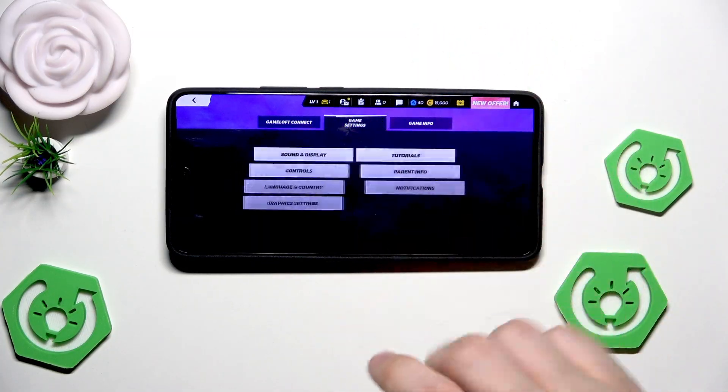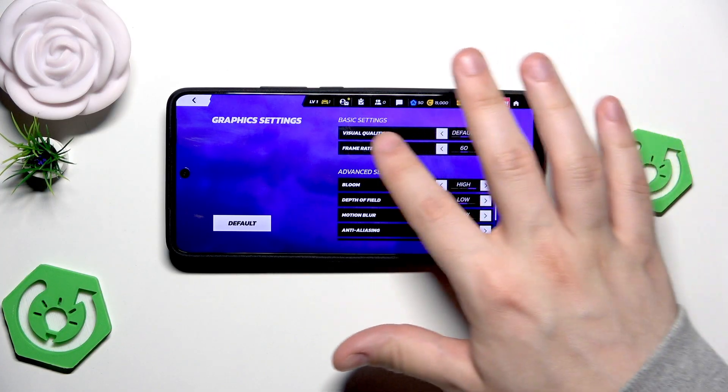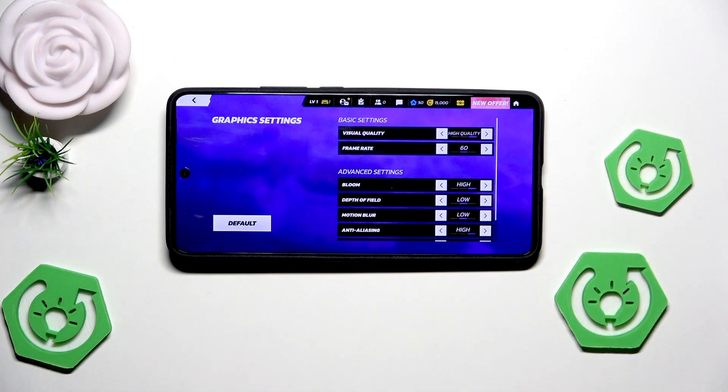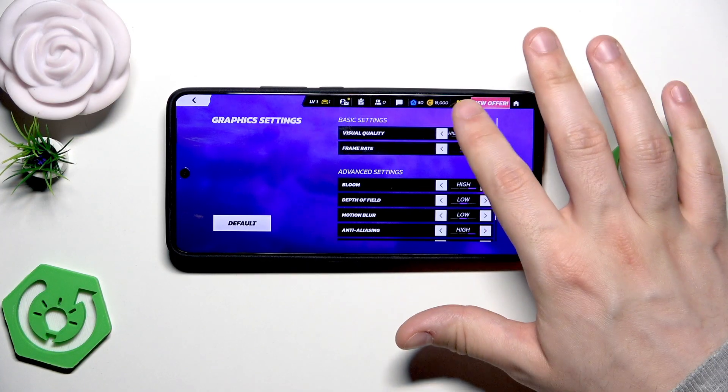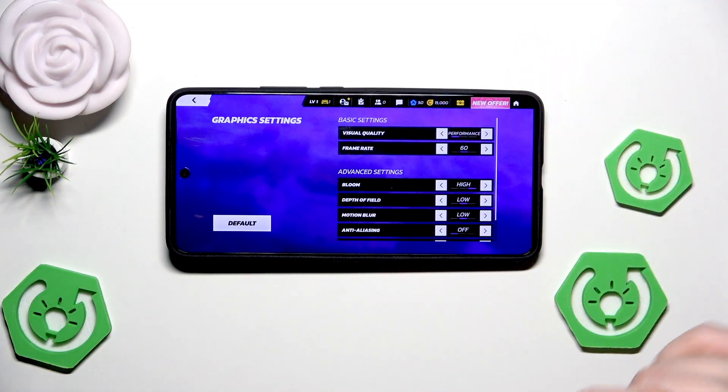In here we need to click on the game settings, then select the graphics settings. It depends on what you want to do — if you want better graphics you should select high quality for the visual quality. But in this video we want the best performance possible, so the highest FPS value. The visual quality should be set to performance, and the frame rate should be as high as possible — we have 90 as the maximum.